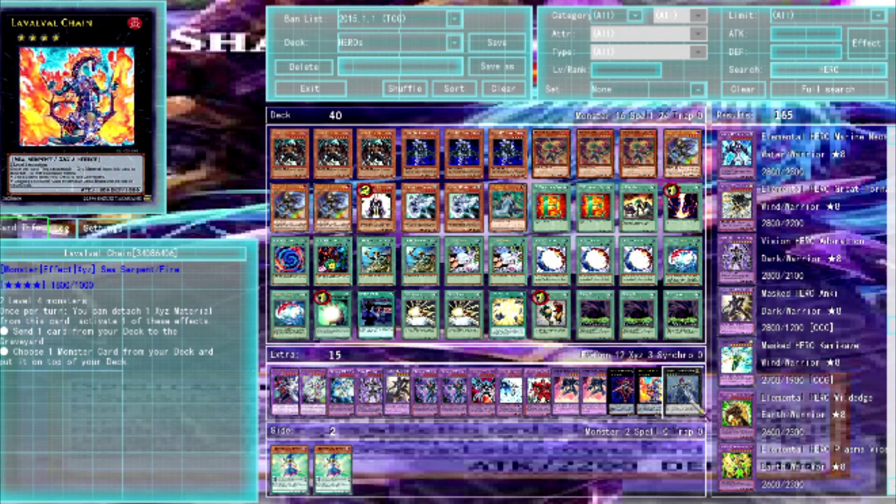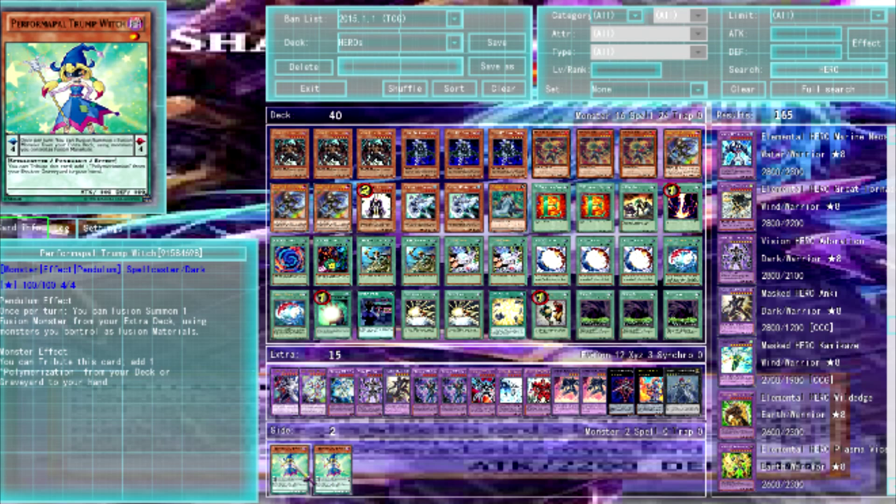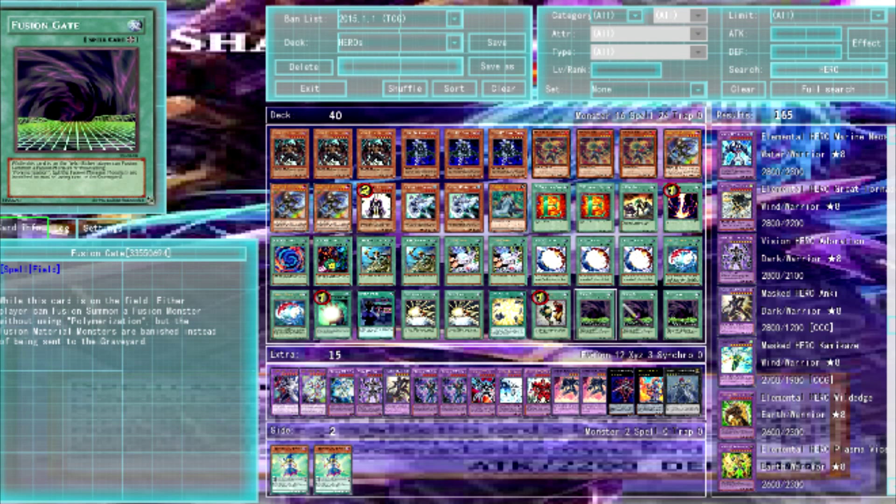Honorable mention: Trump Witch, who came out in Secrets of Eternity — once per turn, fusion summon a fusion monster from your extra deck using monsters you control as fusion material. Unfortunately it has to be monsters on the field, so it's not better than Fusion Gate. Fusion Gate already does it better because you can fusion summon from hand, so that's why she's just an honorable mention.